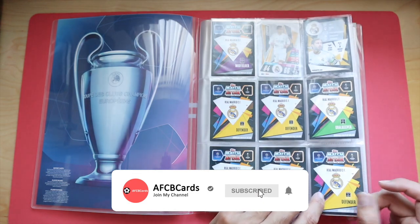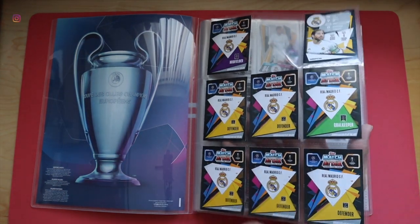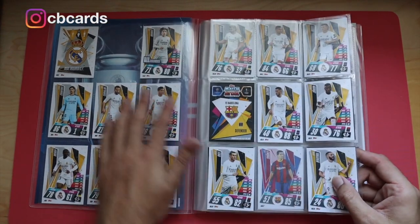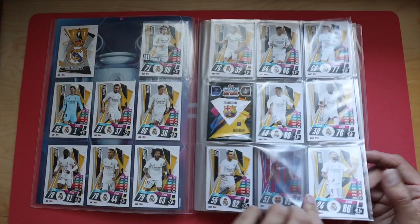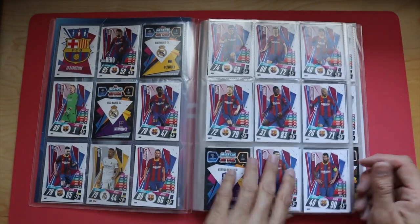I've left the first page blank — I think that was a mistake because I don't think there's enough pages now. However, it does mean you've got a double spread per team. So I need three Real Madrid — one, two, three, four Barcelona.